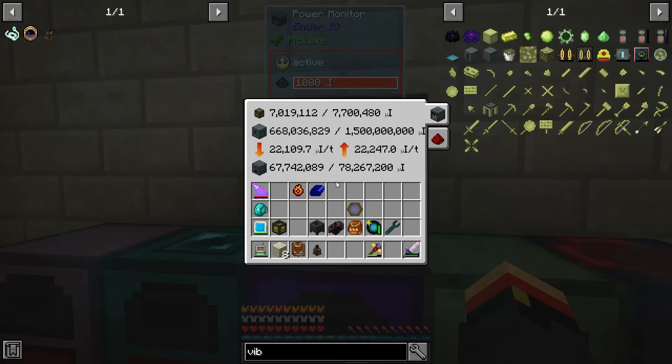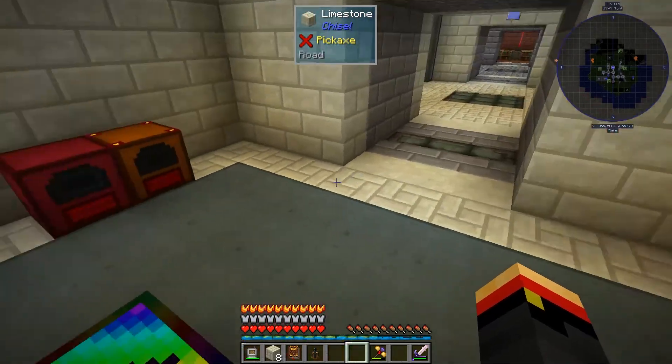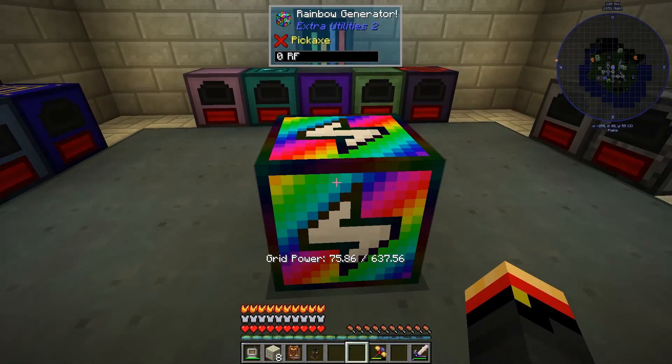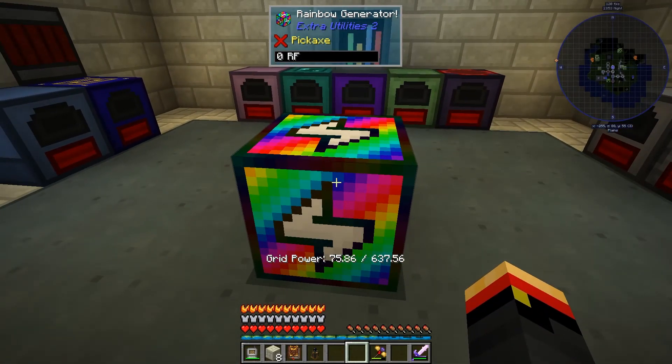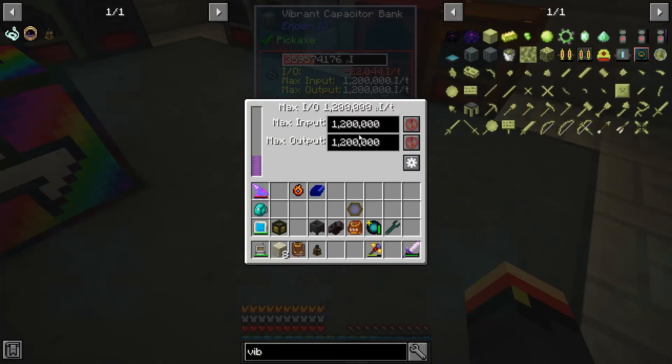It's a little bit unfortunate that X-Utilities didn't make a power storage system for the Rainbow Generator. What are you supposed to do with it? You run it for a very short amount of time. It generates 25 million RF per tick and I have nowhere to put that.